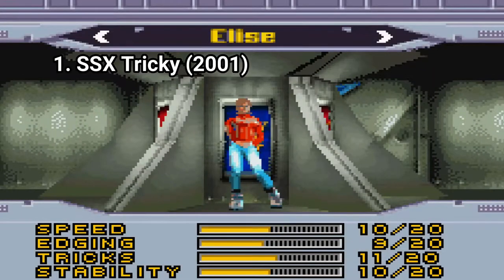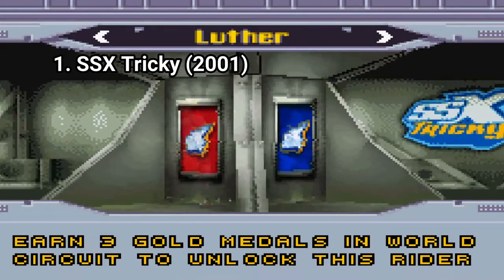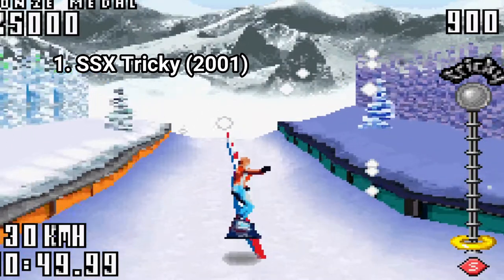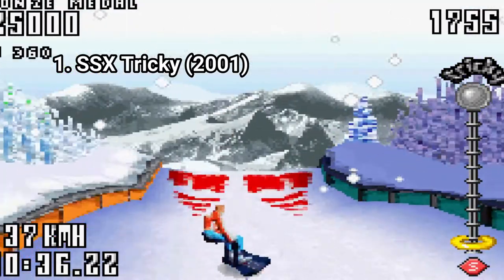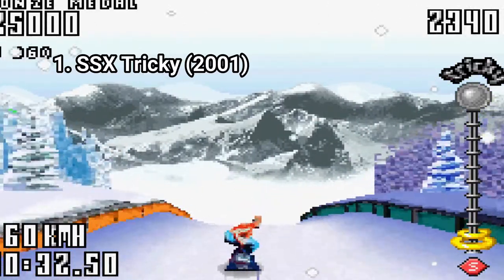It includes 12 riders and 8 courses from the PS2 version of the game and it also has an arsenal of more than 50 different tricks you can pull off. Most tracks are recognizable from the big version — they are dumbed down and there are no shortcuts or detailed stuff, but the art style is very similar to the tracks you get on the big version.